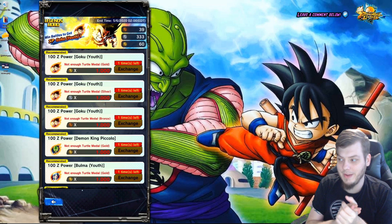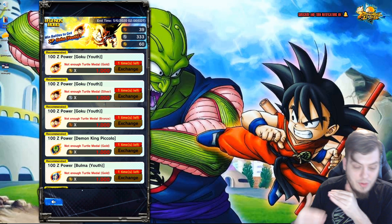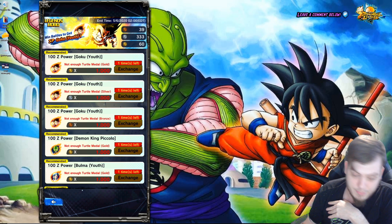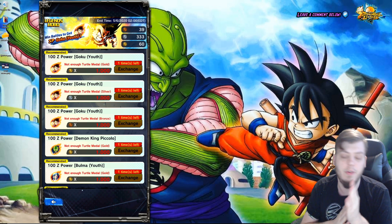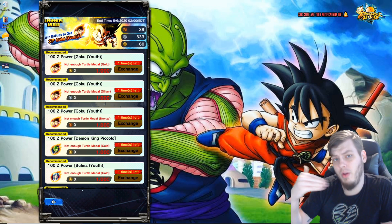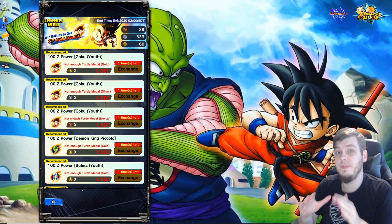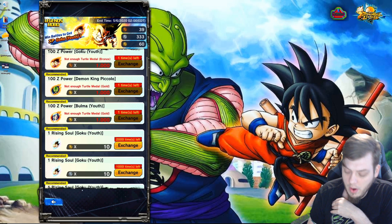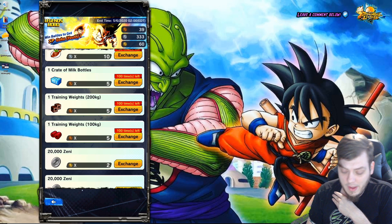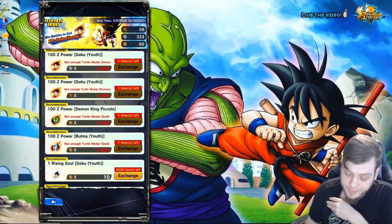Comparing this event to the 21 event, one significant difference is that in the 21 event there were macaroons and super premium macaroons that you could trade for interesting things in the exchange shop. This Legends Road event does not have a way to farm coins at the same time as farming other resources. In the exchange shop you can get up to 300 Z power for Goku one time only for 3000 or 1000 of each coin, but it's more efficient to dump that energy directly into farming Z power stages.